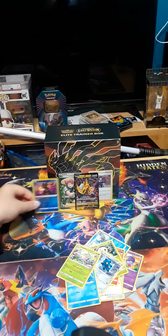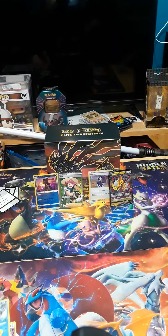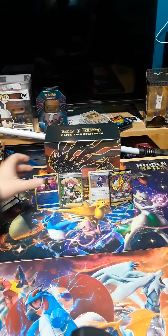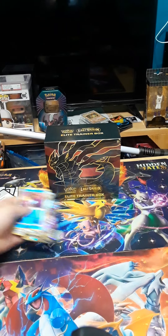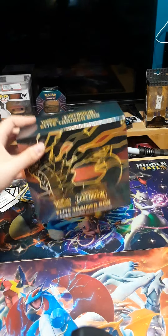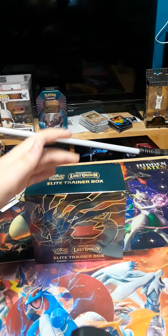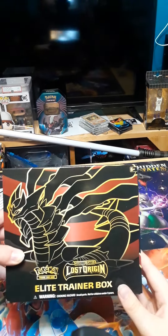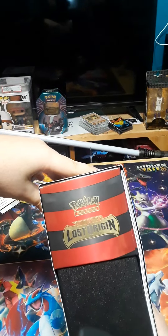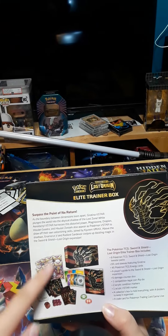I should not be covering that up. Well you weren't really covering that up. Okay, we need to take these off anyway because we need the box. Let's put these right there. I'm gonna open this box off camera so I don't have to waste your guys' time. Okay, and we got the box opened — got the Lost Origin on the side.